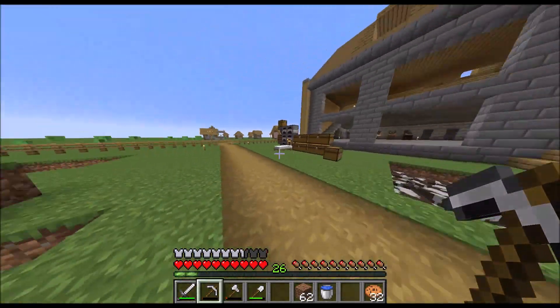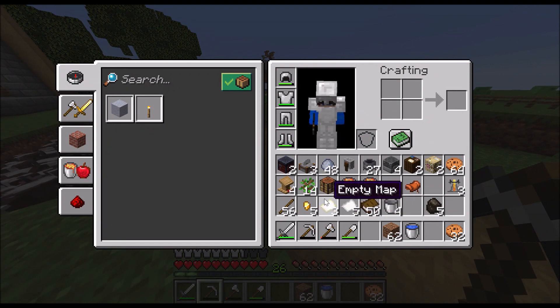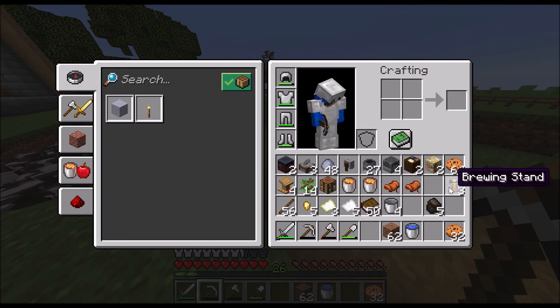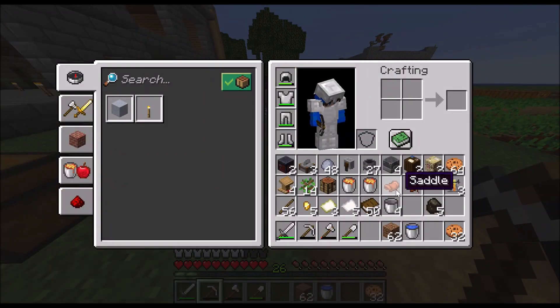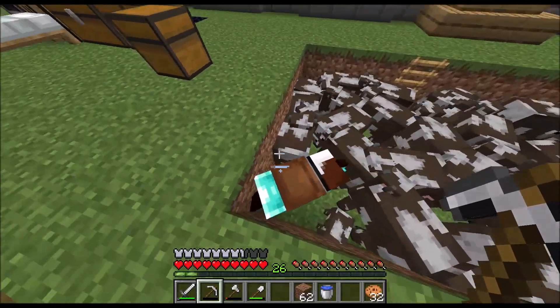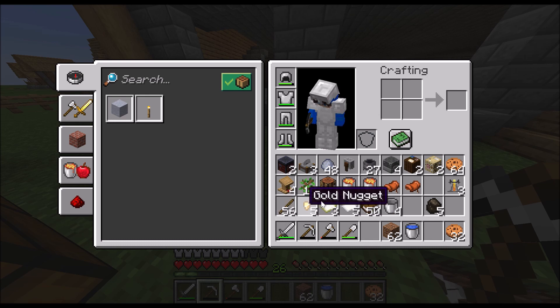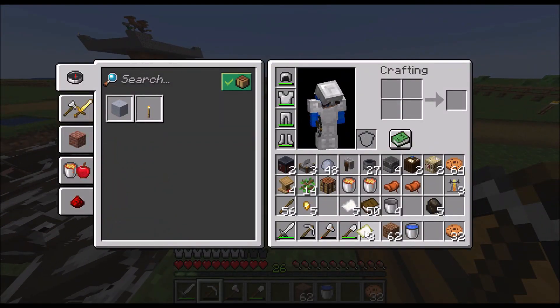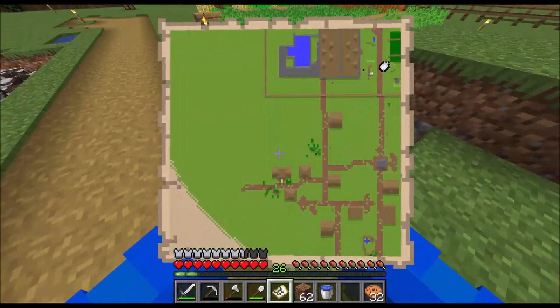We are back from our village raiding adventure. We only found one blacksmith and went like two thousand blocks over in that direction. The best thing we got was probably the two lava buckets. In the blacksmith chest there was diamond horse armor, that was it, and then just some workstations and paper maps.